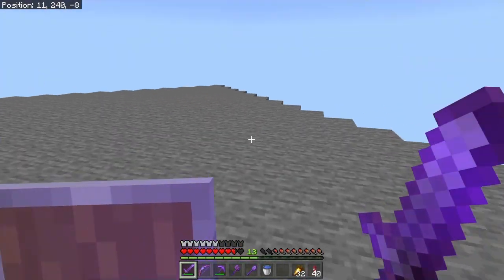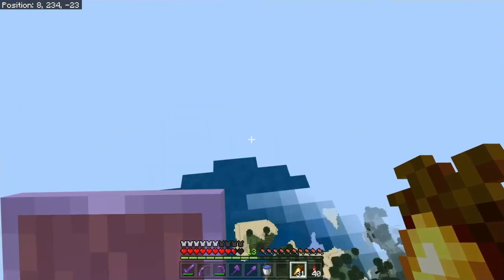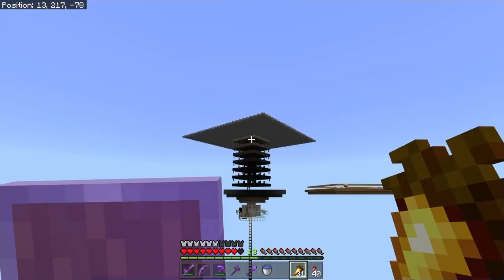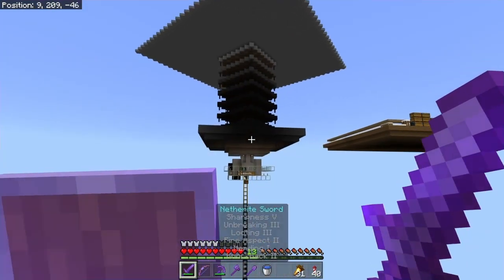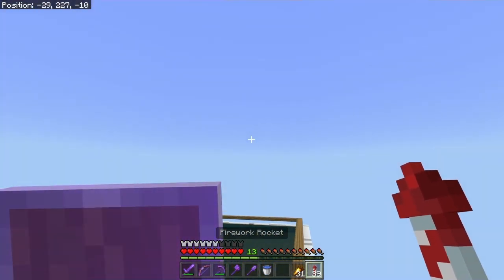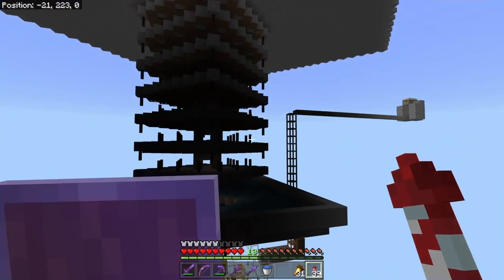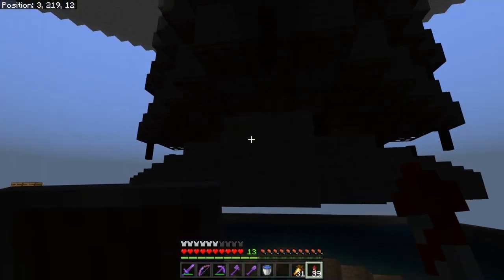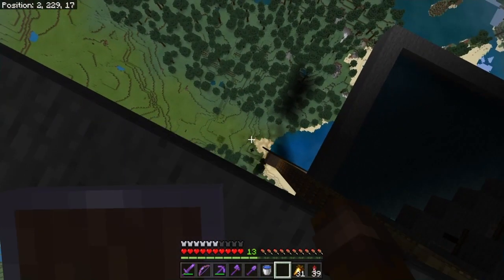I spawned back up here — this was actually the next location I wanted to show you. I had an elytra now, so I needed gunpowder. I made this creeper farm that never actually worked, and it's still broken — it was a bug where mobs couldn't spawn under trapdoors anymore. This is also an ice farm nearby.